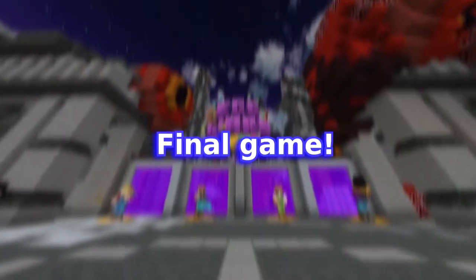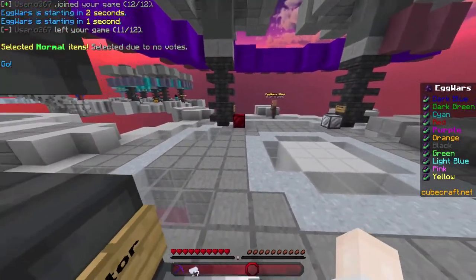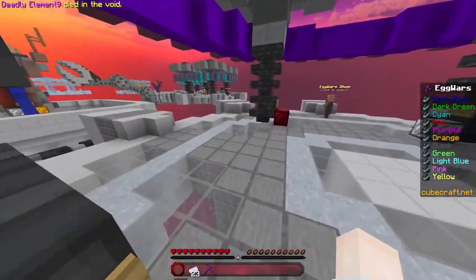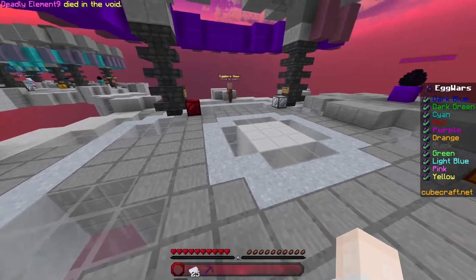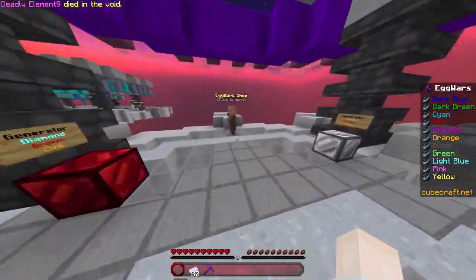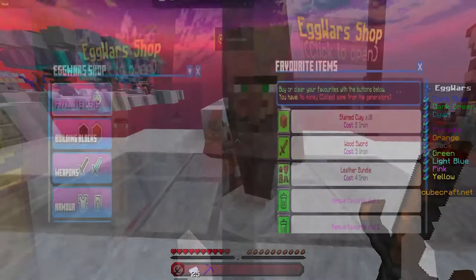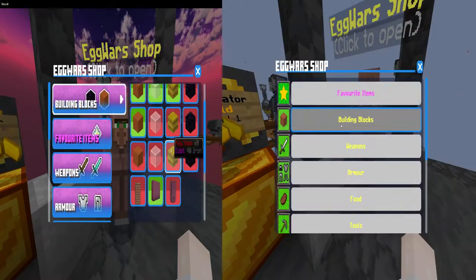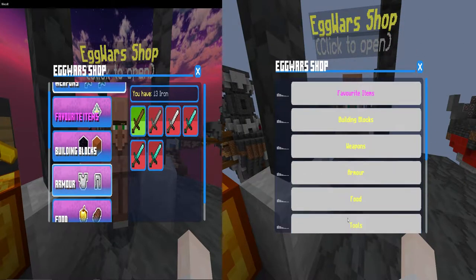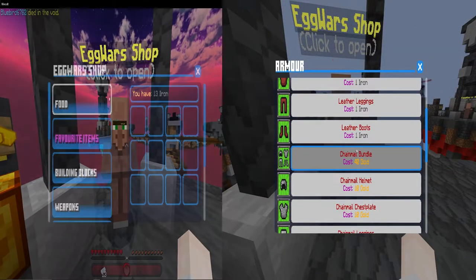All right let's go, we're on the same map as the one we just played. Like I said earlier, I went back to the regular Cubecraft Eggwars — the one without the experimental GUI — and the difference is night and day. There's a big difference between the GUIs. Even though it's still experimental and a little bit buggy, I do prefer the new GUI over the old one.